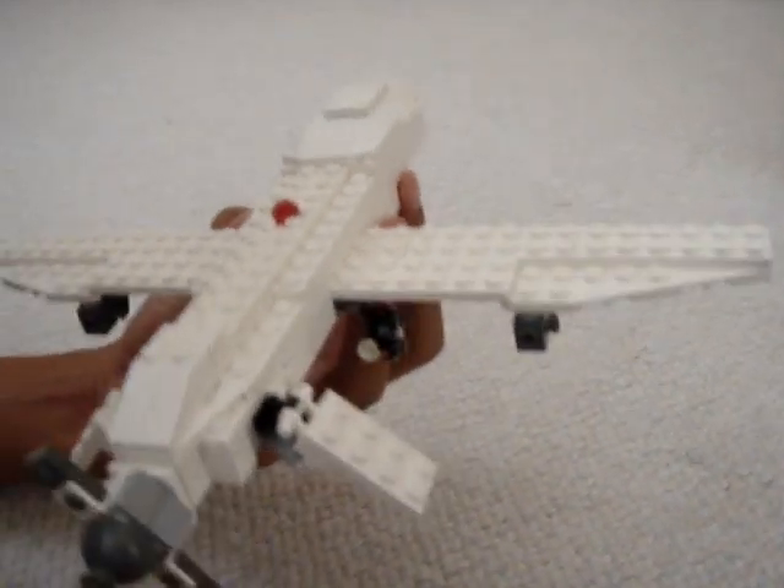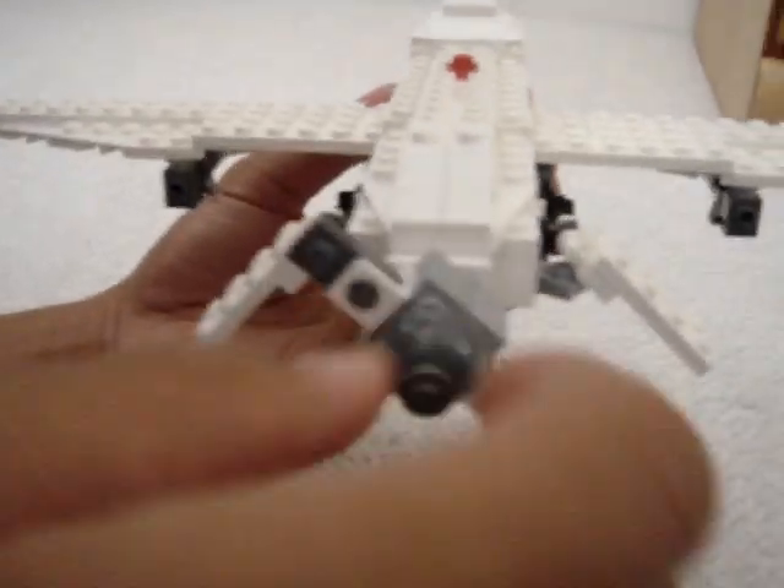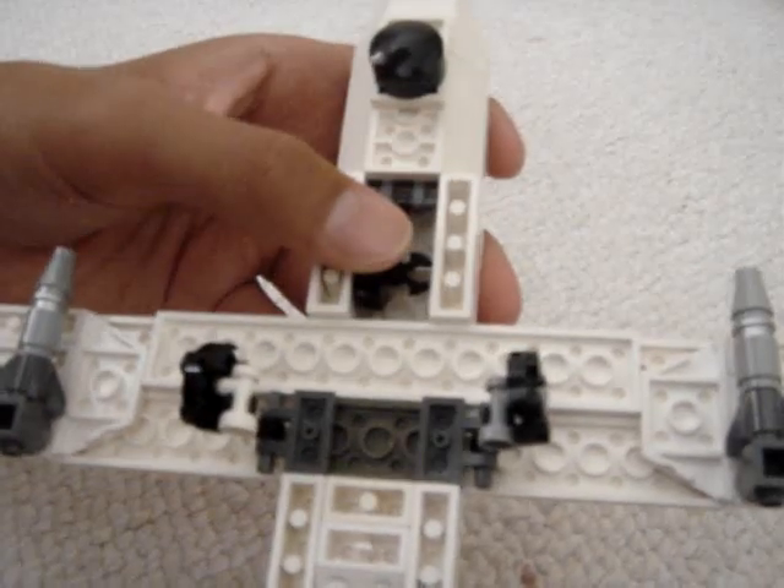It has a propeller on the back which spins. It also has retractable landing gears — it goes in.